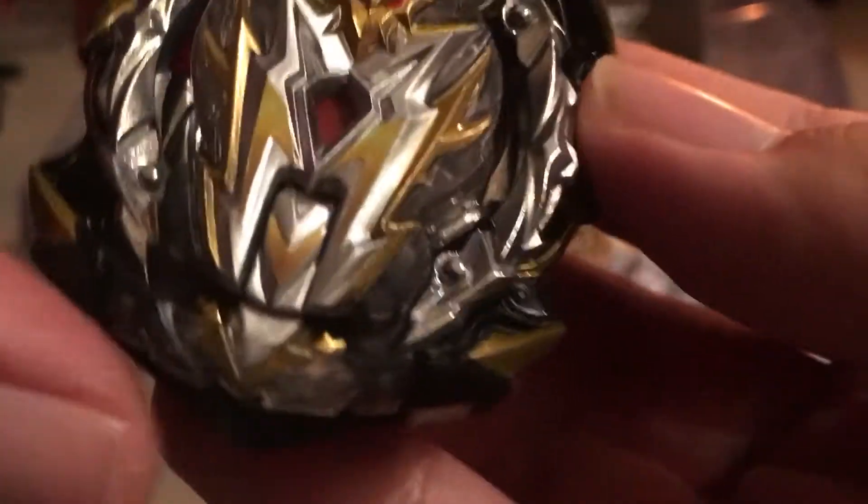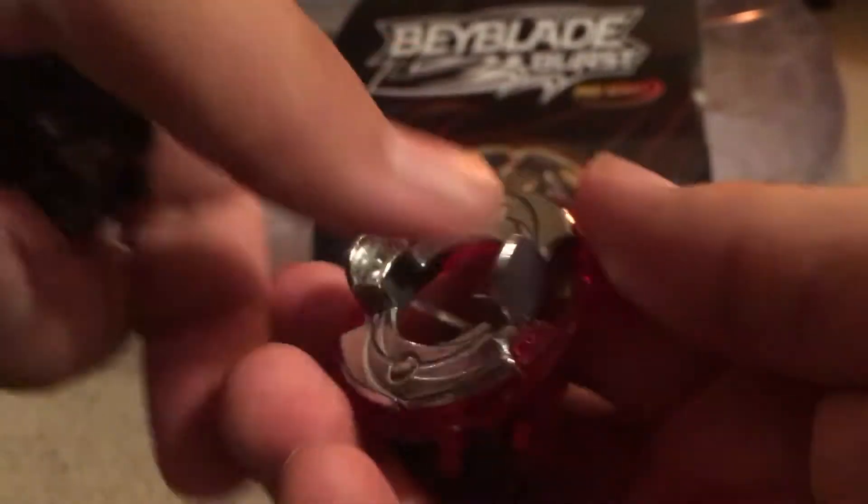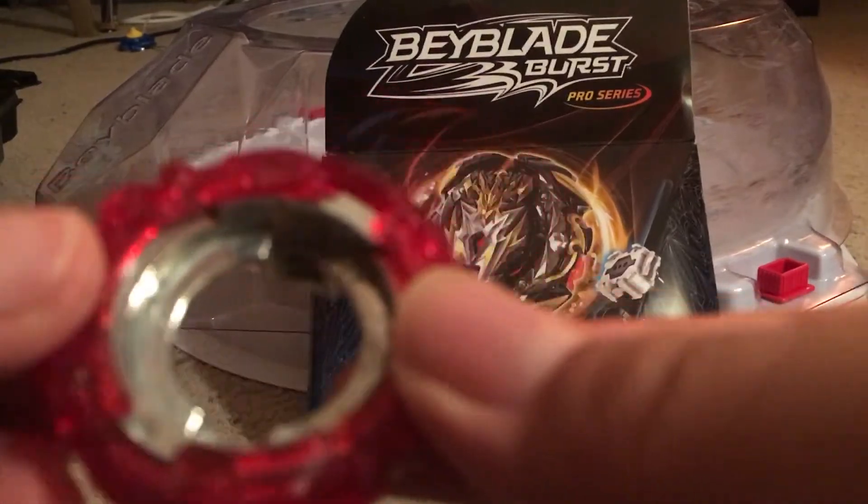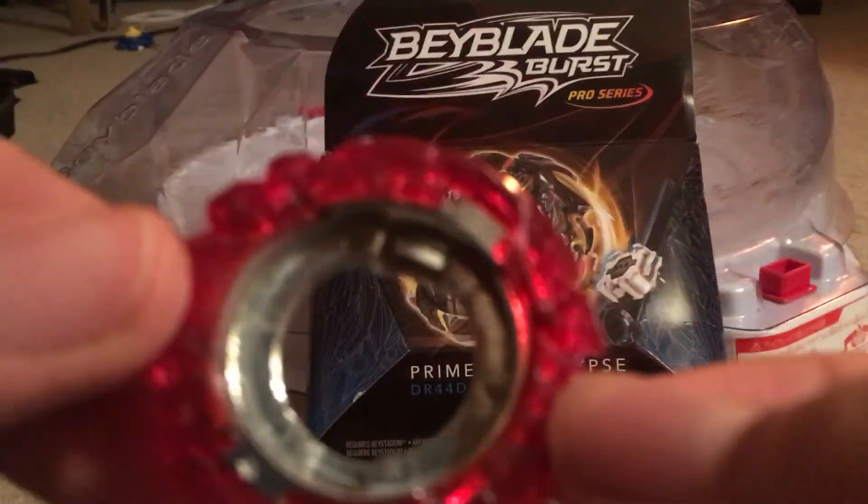With that, if it hits the red and slows it down, and if it presses the tip of the sword, it would burst. And here we got Zero Dagger.